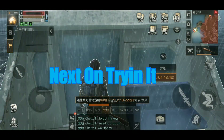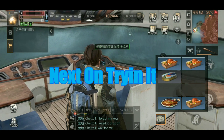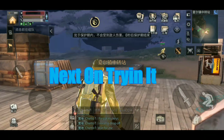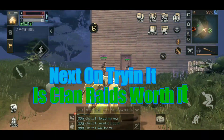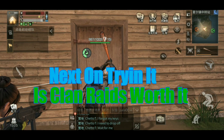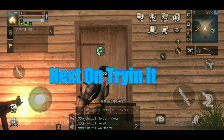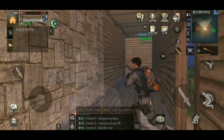Hello, this is King of Trying It with another video. We are doing a clan raid — you don't come to a clan raid with 88 health, but here we are. I'm here with Hypno and Chitto. This is a big base and this could go very wrong and waste a lot of our durability, but we're going to try it anyway. Here we go — oh, we're in.